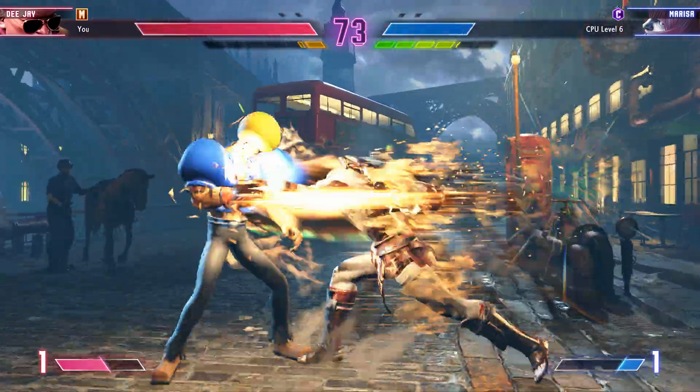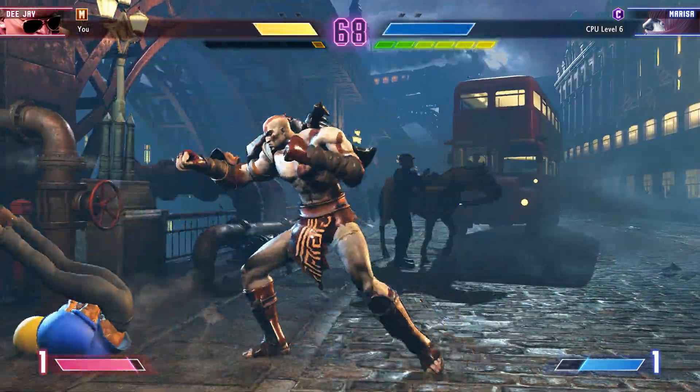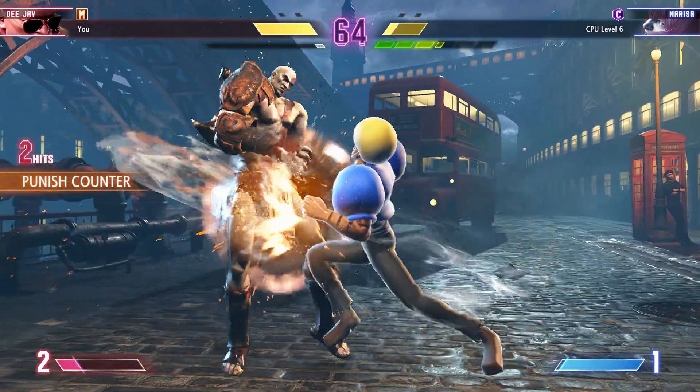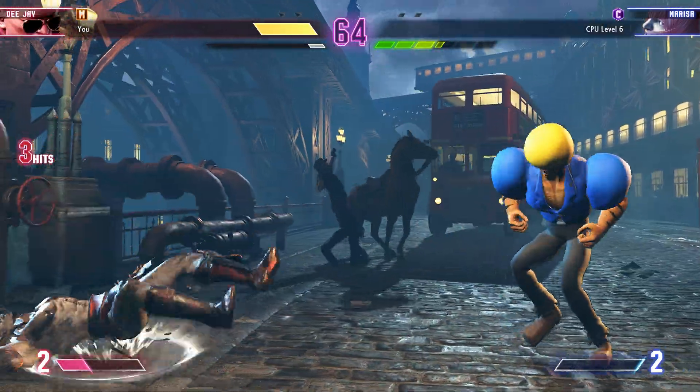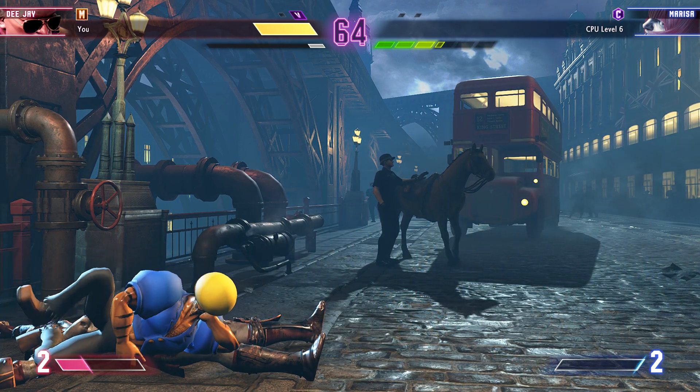Player one is working with a less than ideal driver. They'll need to be very careful here. Combo with the target combo — burnout activates. Player one has been there. Player one picks up the first round. That'll give them a psychological advantage.